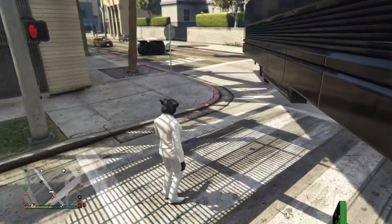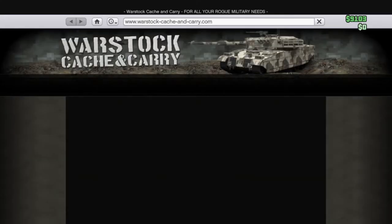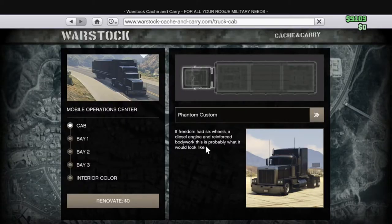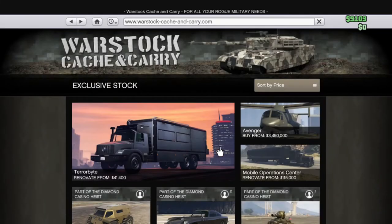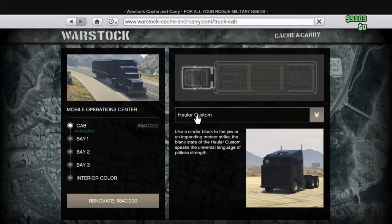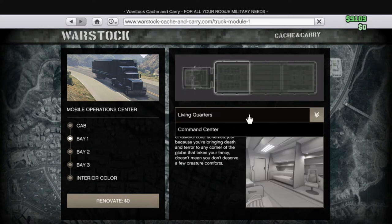Let me show you some of the modifications. There's Bay One which is living quarters, and then you can change it to a command center which costs more money. There's also the Phantom Custom and the HoloCustom — I think that's just a different cosmetic and doesn't add any armor.